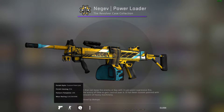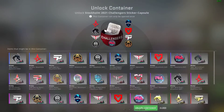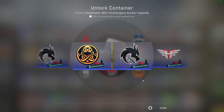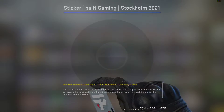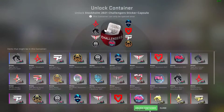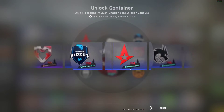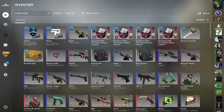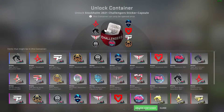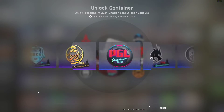We got the Power Loader — nice, it's well-worn. Okay, let's open up the challenger capsules. Let's hope for the mouse holo, or maybe a mouse gold, that would be great.